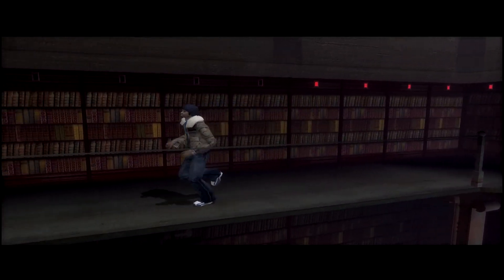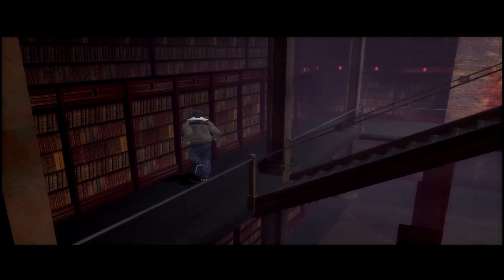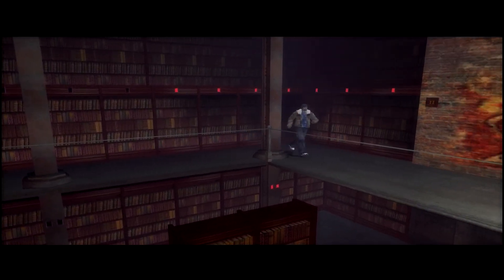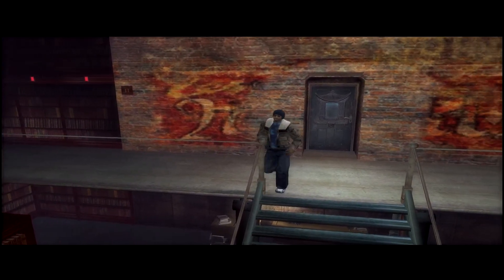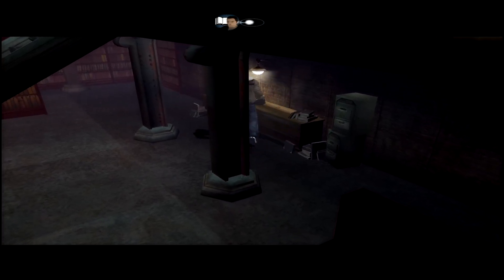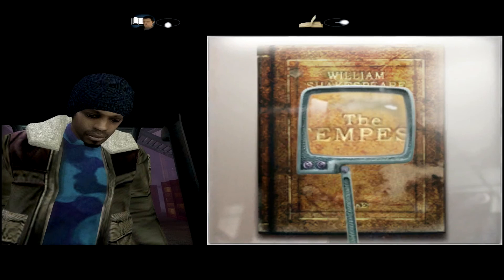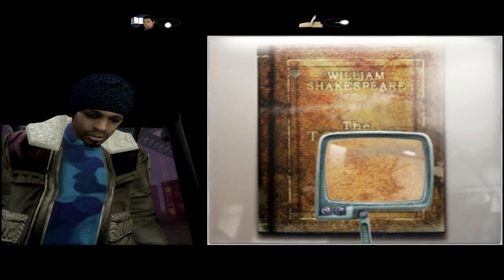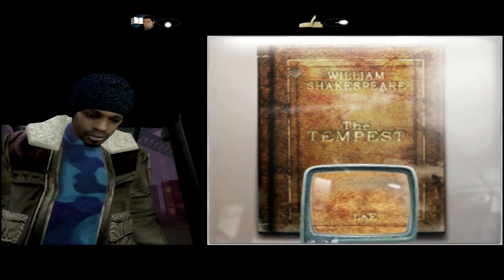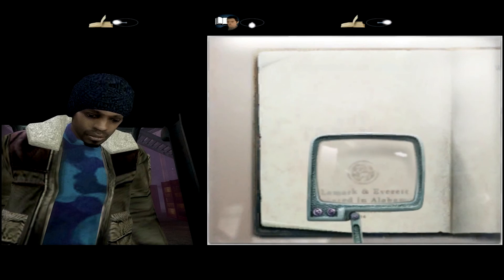Am I supposed to go down or something? It's not giving me a lot to work with here. Fine, I'll go down. And I see... ooh, hello. Move the magnifying glass with the joystick or the direction keys. Alright, there we go. Oh, there's going to be some hidden stuff there, right? L-A-E... Oh god, this is not going to be good.